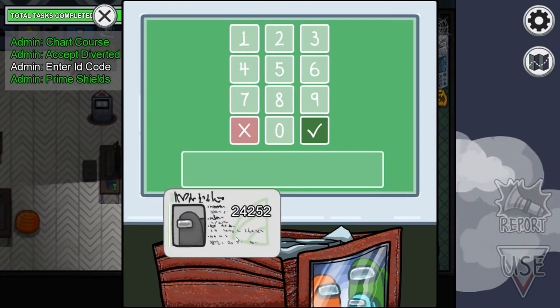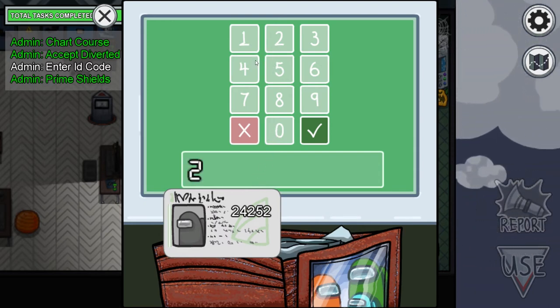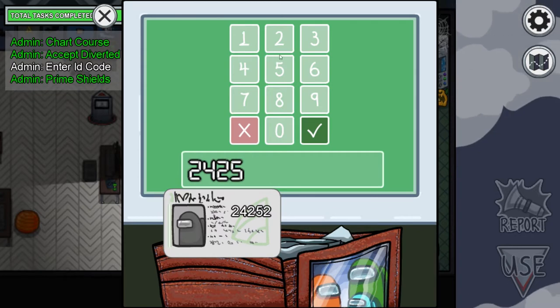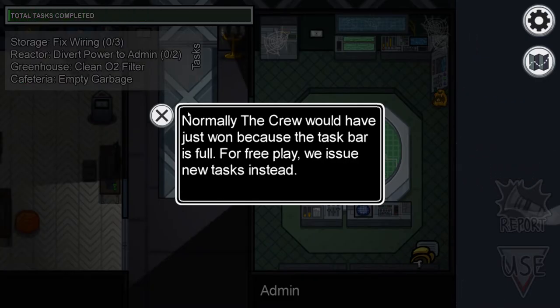Now entering the ID code: 2, 4, 2, 5, 2. So the code is 2, 4, 2, 5, 2. Yeah, so that's all guys, that's all.